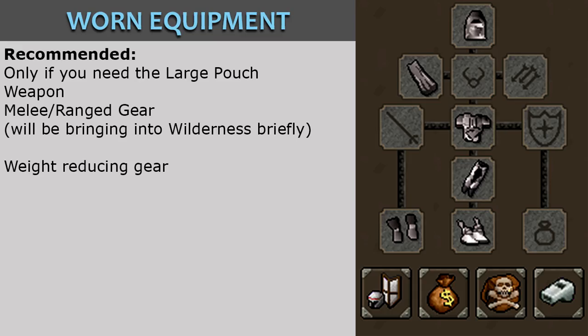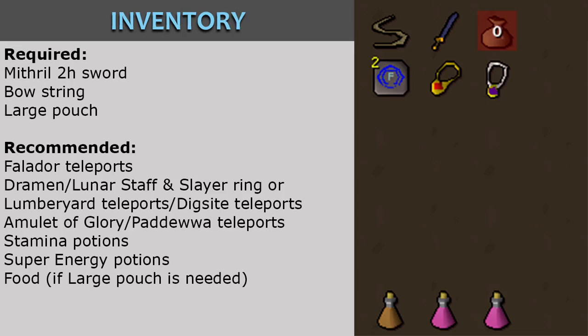For your equipment, it's recommended that you have a weapon and melee or range gear that you can bring into the wilderness for a brief period. Only bring these items if you need the large pouch; otherwise bring weight-reducing gear. In your inventory, you will need a Mithril Two-Hander Sword, a Bowstring, and a non-degraded large pouch.